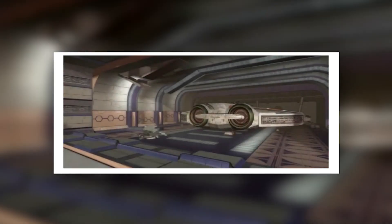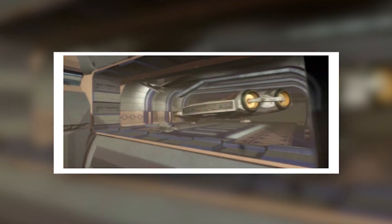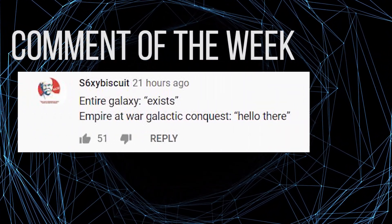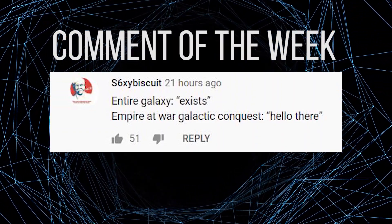In 19 BBY, the Empire executed a Base Delta Zero attack on Kamino in retaliation for the Kaminoans causing problems for the New Order. And in 4 ABY, the Empire attempted to do the same to Nar Shaddaa, though the fleet sent to do so was routed before it got within range of the moon. So that's an in-depth look at orbital bombardment, especially Base Delta Zero operations.